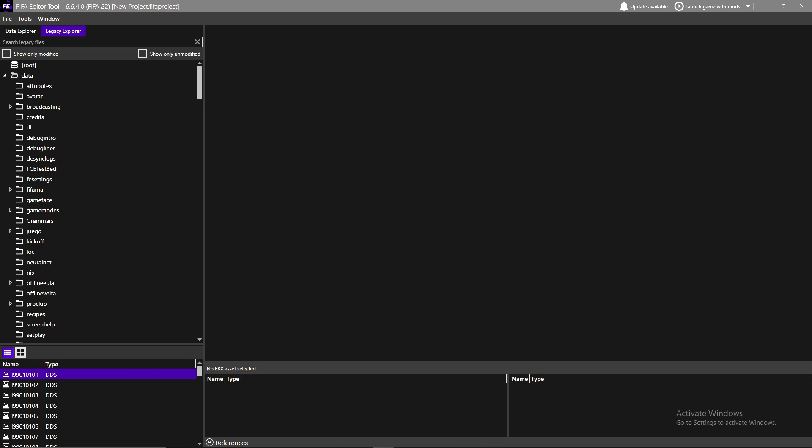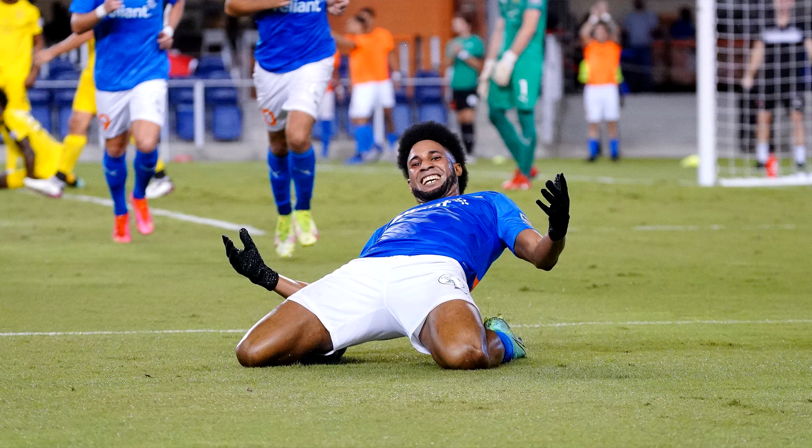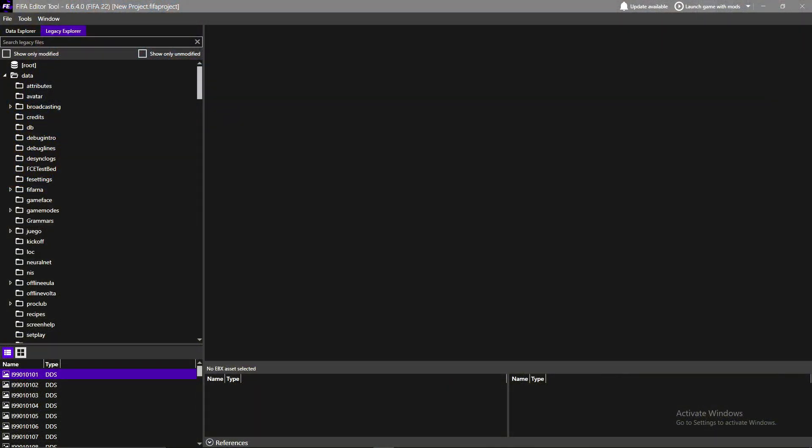A lot of people have been criticizing and complaining that the default crests really aren't that great — they kind of take away from the immersive experience. You want to make your own custom club, whether it's your Sunday league club or, in my case, a USL Championship club — a team that isn't in FIFA — and you want to play a career mode with it.